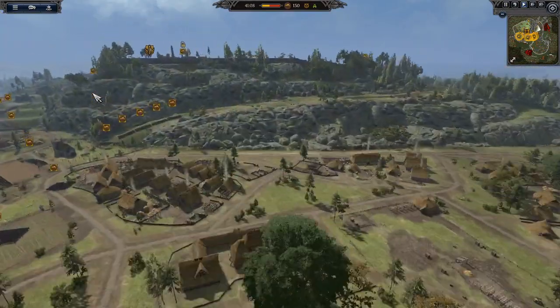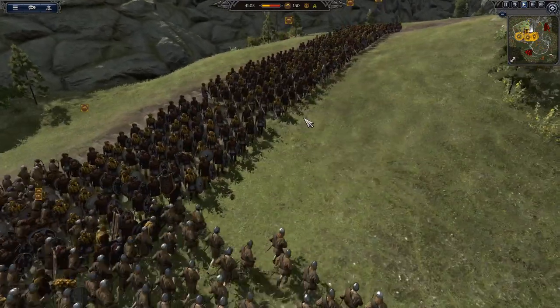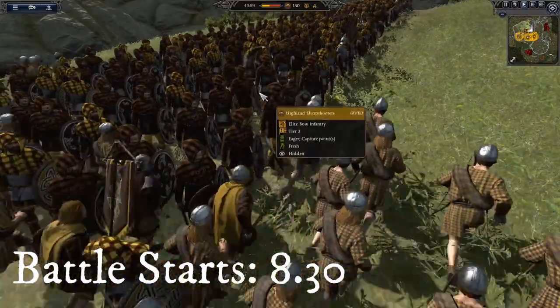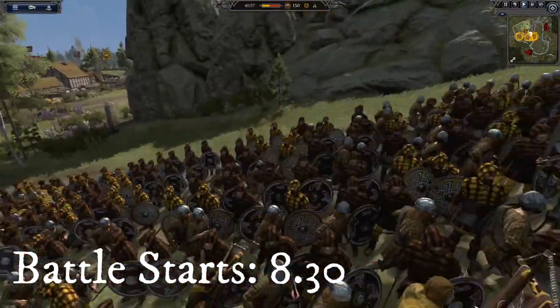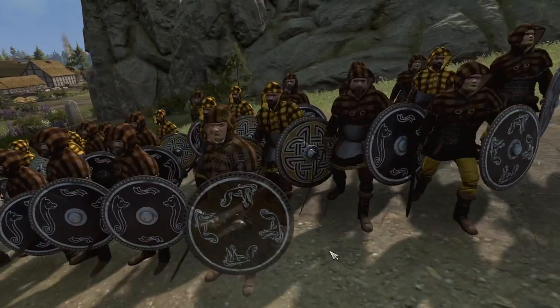We also have Powis here. This is Fort True - this is a Scottish faction. These guys look pretty awesome, they've got elite swordsmen and they're definitely new. They look a bit like druids. Oh my gosh, that is a very bright yellow though - I'm not really a fan of that.